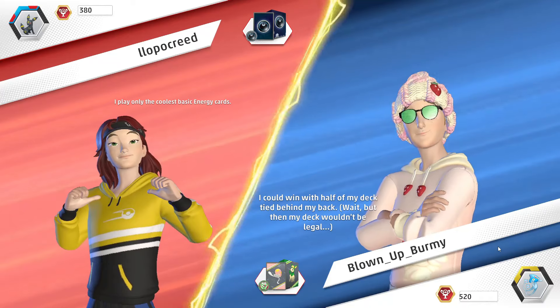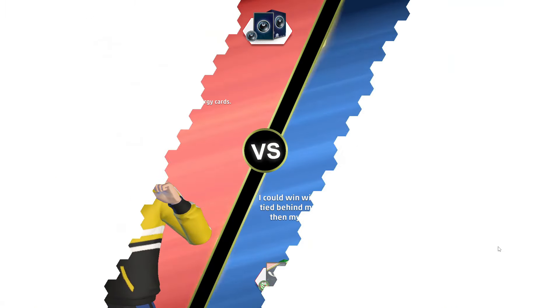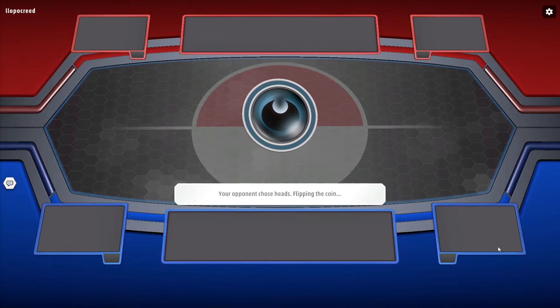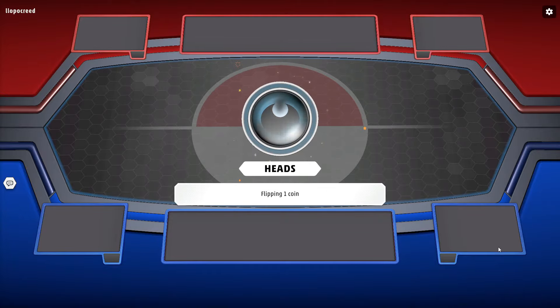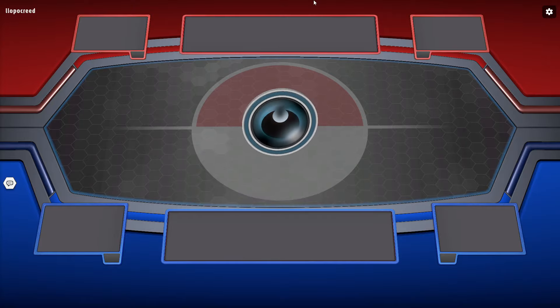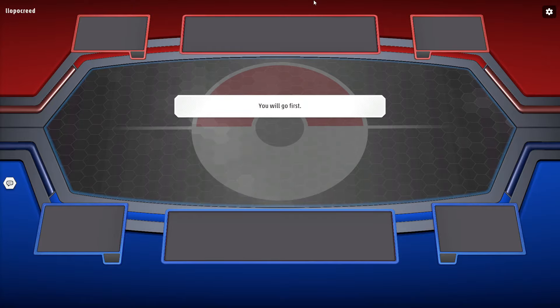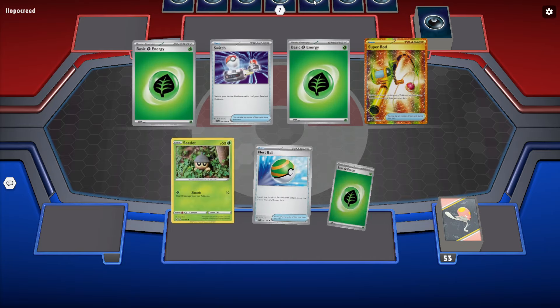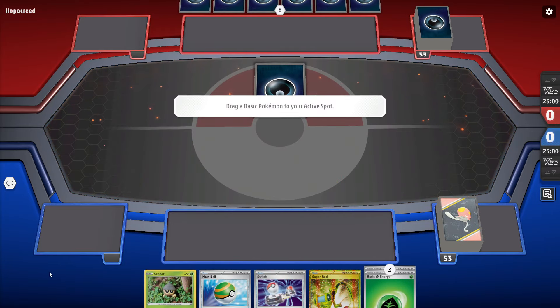Let's go ahead for another game with Totally Spice, rocking out the new Scovillain EX and also Shiftry for the mini board reset — basically shuffling back up to 2 of your opponent's bench Pokémon if they have a full bench. If they have 4 Pokémon on their bench, you're shuffling back only 1, but it's still a disruption of sorts.